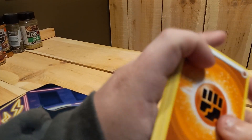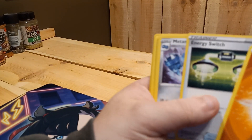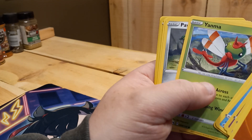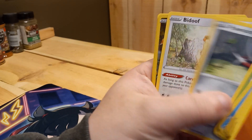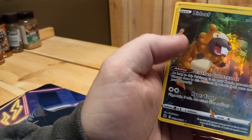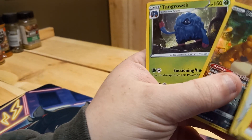Pack nine: Fighting Energy, Energy Switch, Patrat, Dusclops, Lava Disc, Chatot, Yanma, Pawniard, Bidoof — and that's the good Bidoof — and Tangrowth.